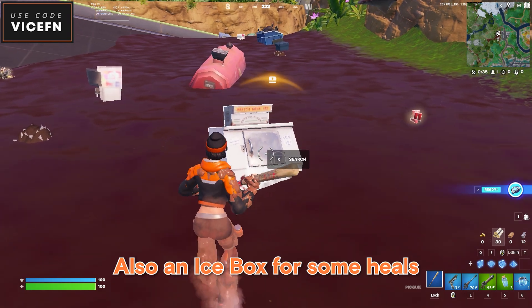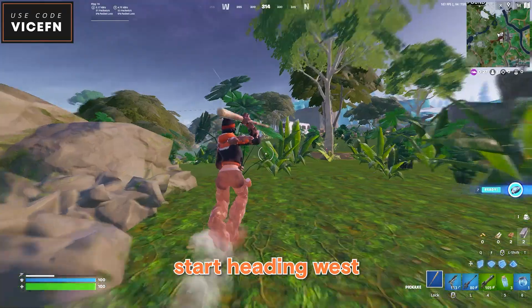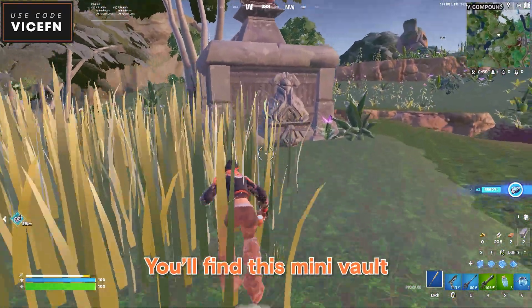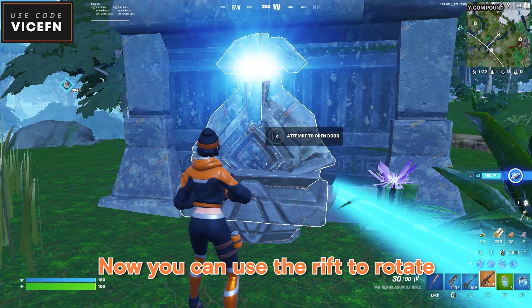There's also an icebox for some heals. Now either using the mud or the bike, start heading west — just 100 meters away from our spot you'll find this mini vault that has a guaranteed rare chest. You can use the rift to rotate.